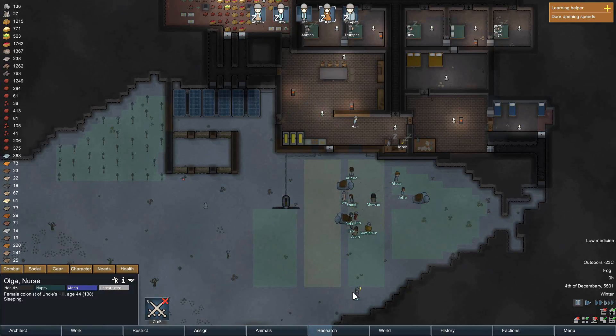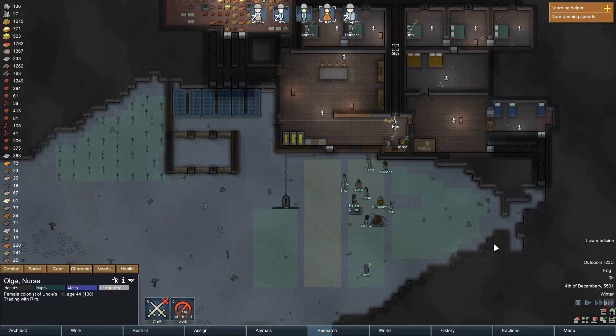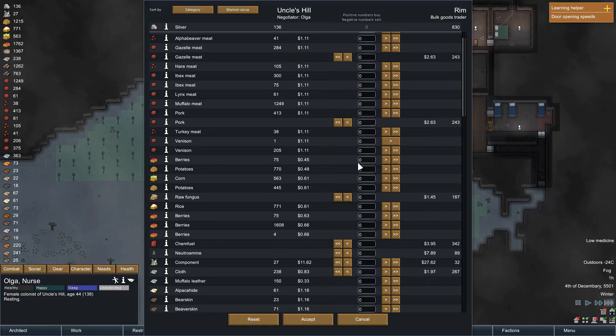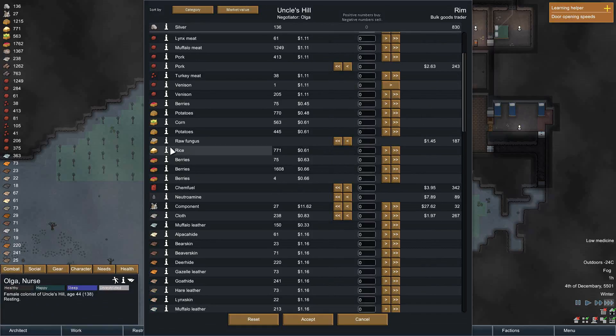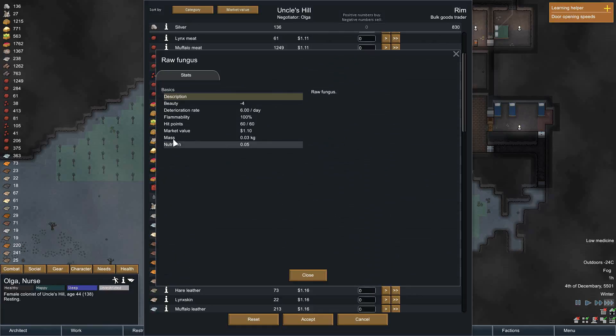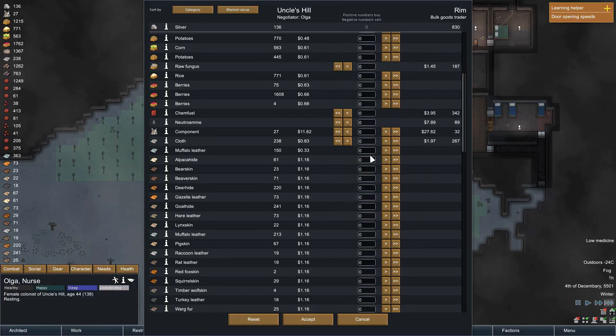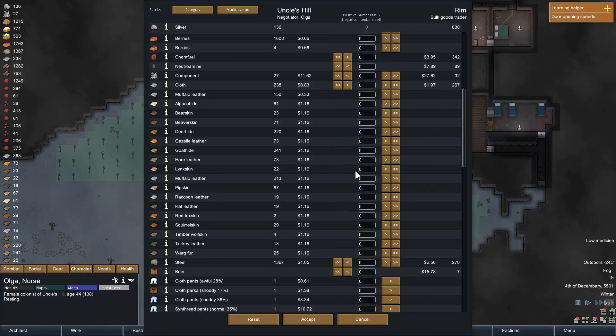I'm going to be waking you up to speak with this person. Sorry about that. But we need — no, no. Raw fungus. Okay, I will need that. But let's first worry about taking care of wog fur, turkey, timber wolf — get rid of the odds and ends here.